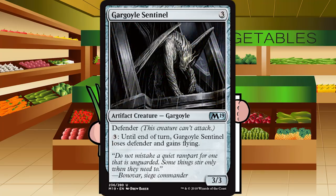Up next is Gargoyle Sentinel — three generic mana for an artifact creature gargoyle at uncommon. It's a 3-3 defender. Pay three until end of turn, it loses defender and gains flying. Gargoyle Sentinel is fine — it's a 3-3 defender for three that blocks and kills a good amount of ground stuff. When you have mana to spare, pay three and it goes to the skies. Blue-white is historically the flying deck, and this guy will be right at home. C-plus in the blue-white artifacts deck, dropping to a C-minus if you're not.